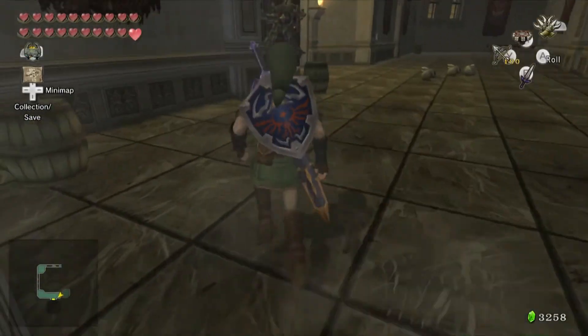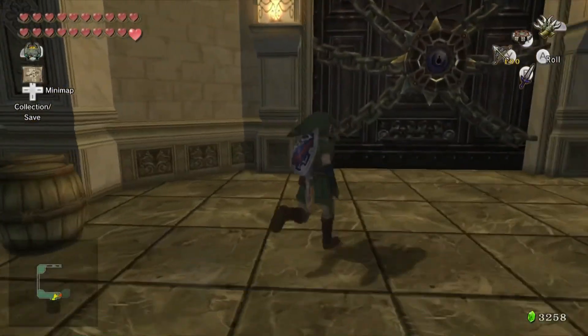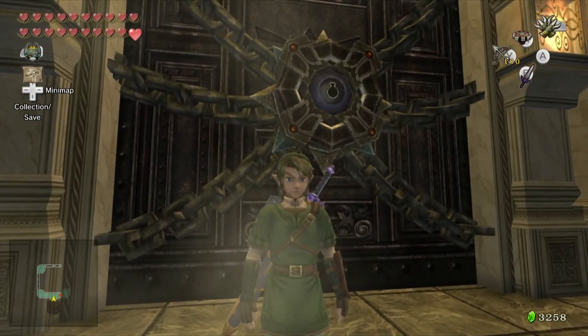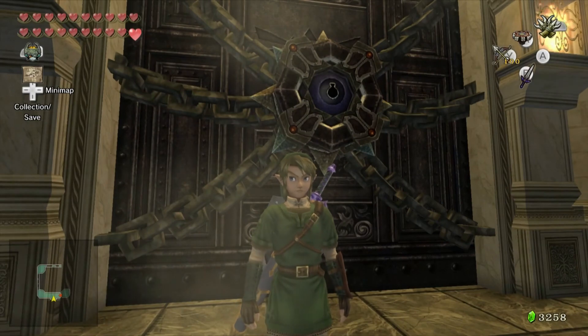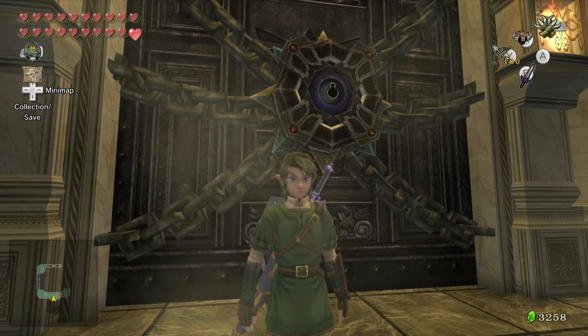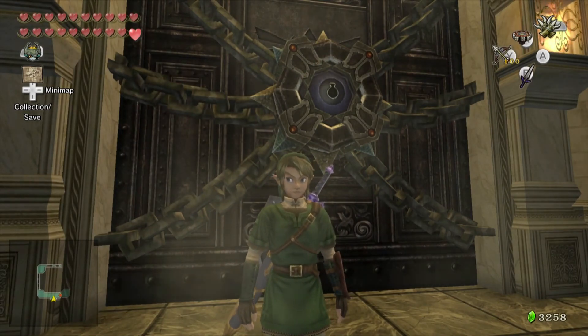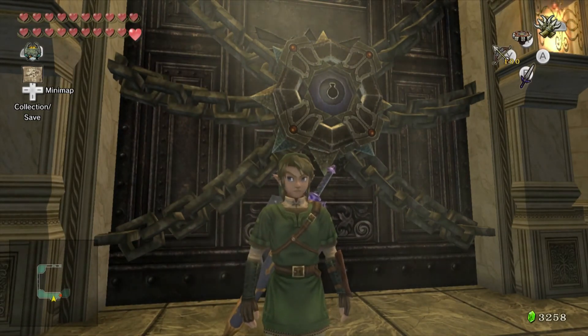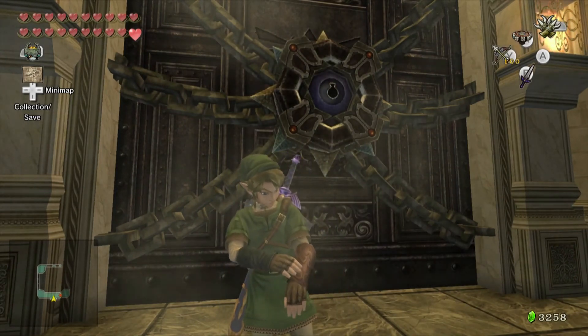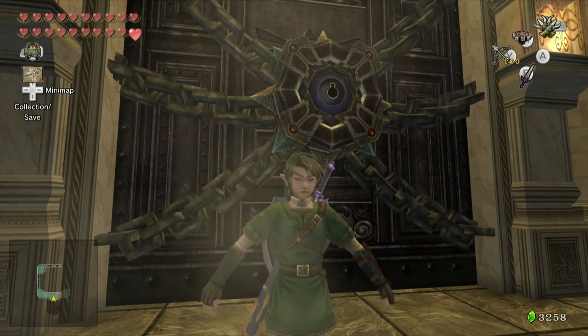But with that, all that's left is to go through here — but I'm going to save that for the next episode. The next episode of the Legend of Zelda: Twilight Princess let's play will be the finale where we take on Ganondorf and save Hyrule. I'll see you guys in the next episode.